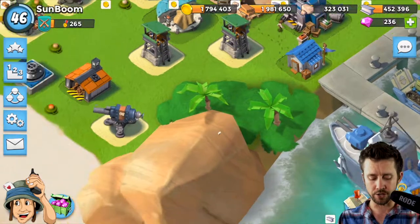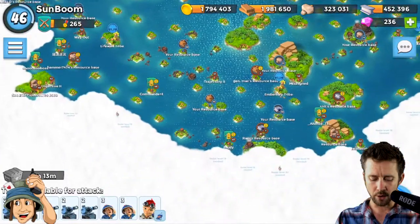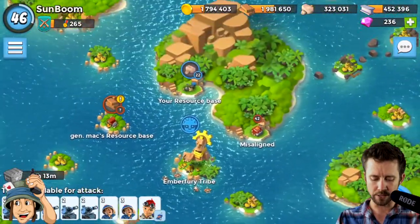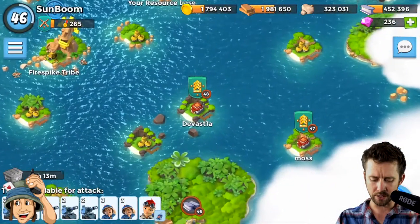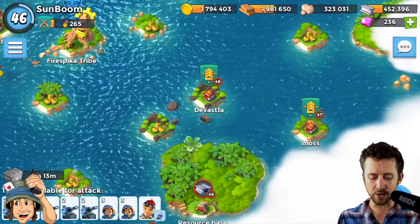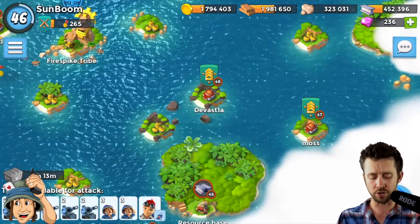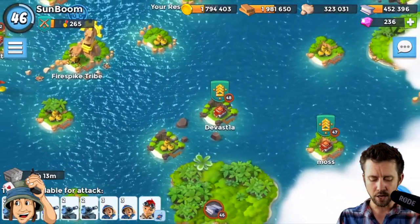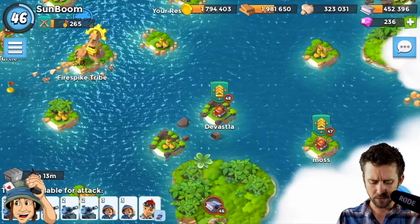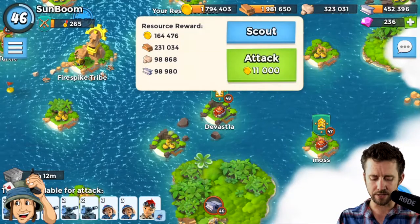Keep that in mind as you're attacking. Let me go out into the archipelago and look for a base. My wife hasn't cleared her map. Now I'm going against level 47s and 48s — they pair you with your actual level and your victory points, I think it's victory points they pair you with most.